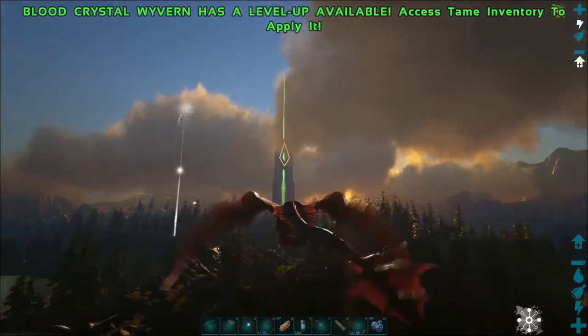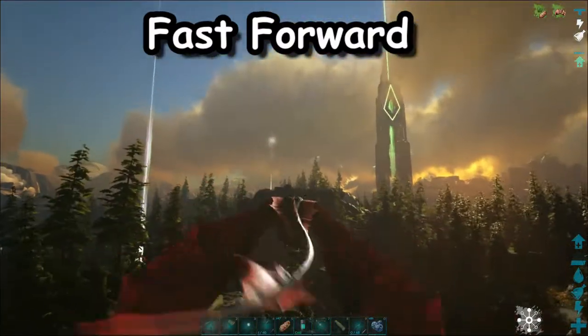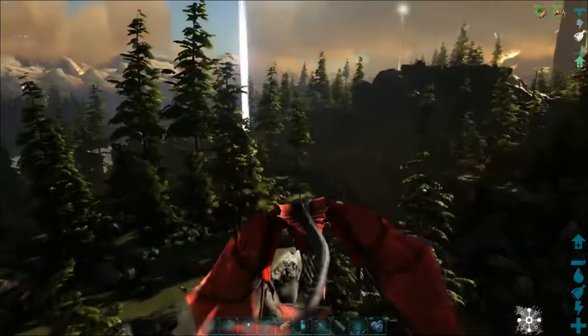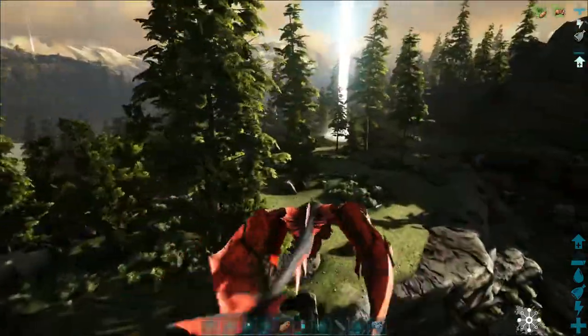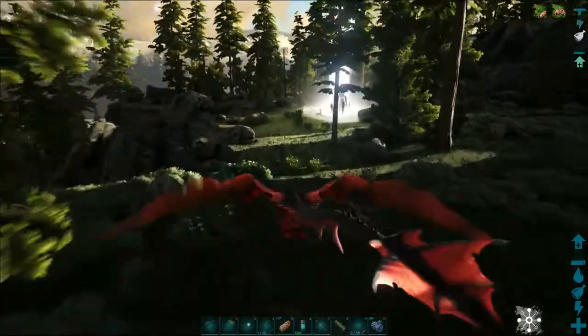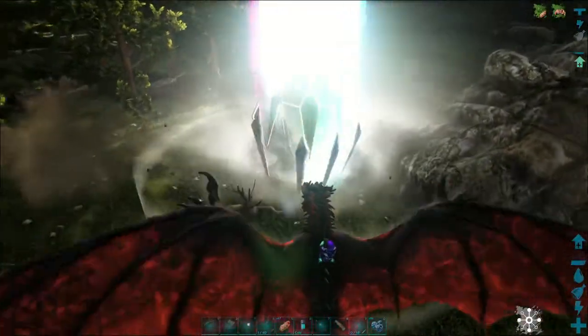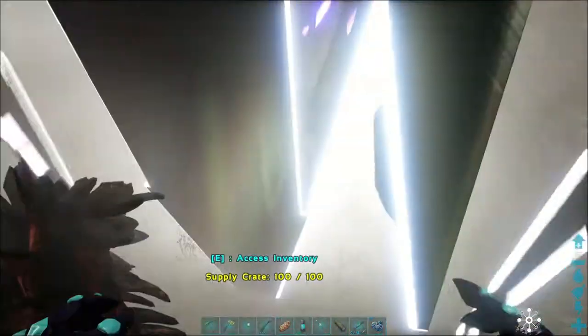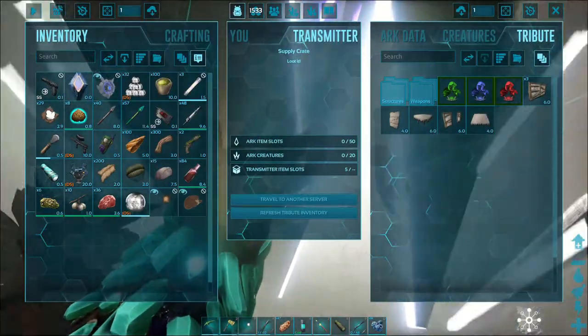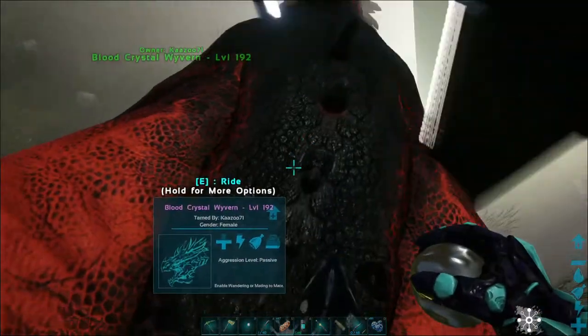I think I can use a supply drop too, not just an obelisk — let's find out. I know I could use an obelisk, but let's see if I can use a drop. Oh, I can! Cool. So all I've got to do is take my wyvern and put them back in here.